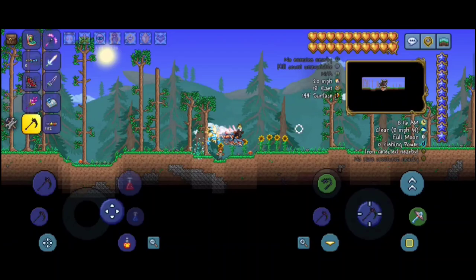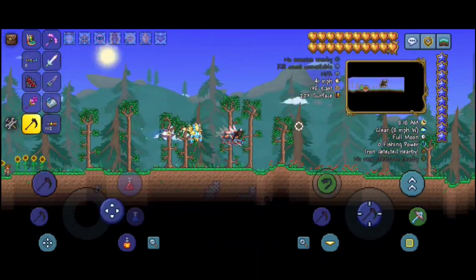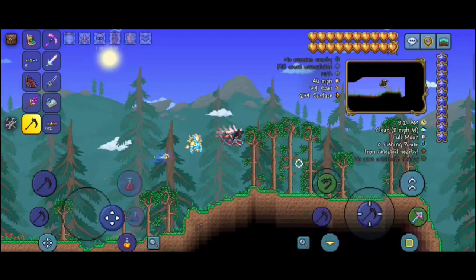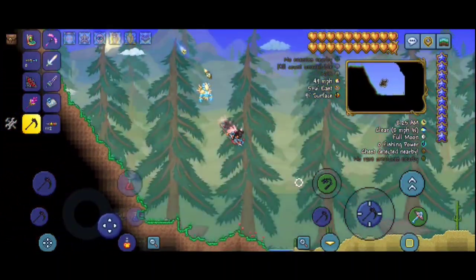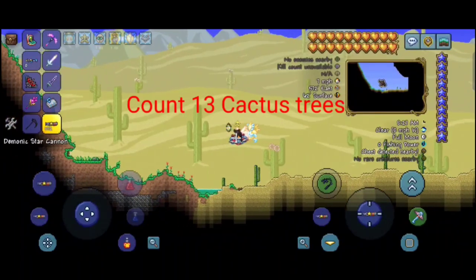First, go right until you reach the desert biome. Count 13 cactus trees and dig down. Seed: 1,490,352,898, or copy in description below.